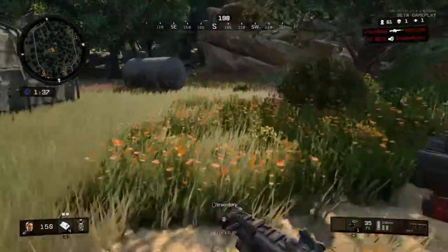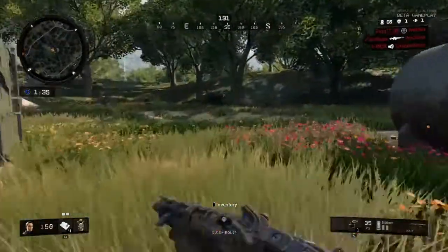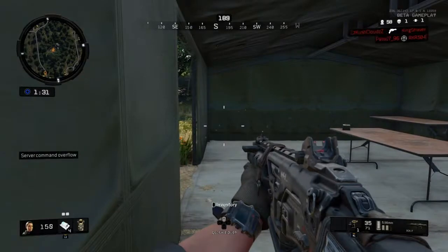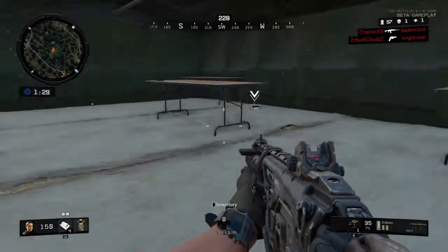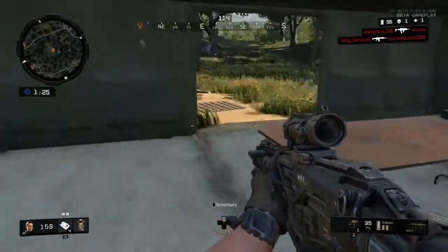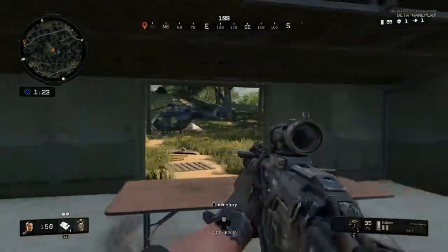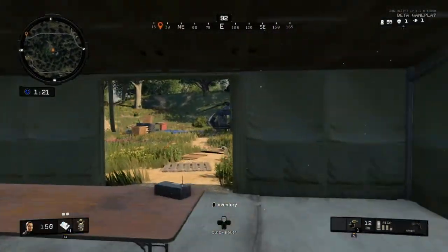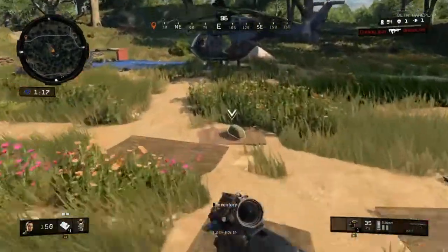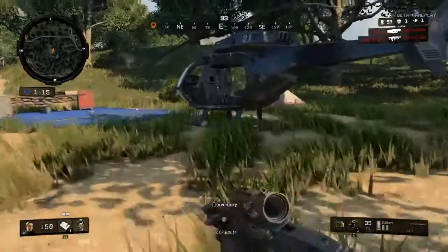When you do down an enemy, if you're playing solos it's an instant kill. Just like any other Battle Royale, if you're playing duos or squads, he'll be downed and you'll have the chance to revive him. When they finally die and are out of the game, they drop a little satchel pack and you can loot everything they drop, just like every other Battle Royale.